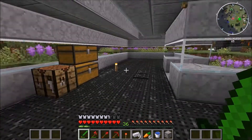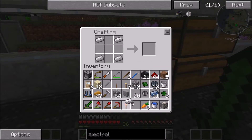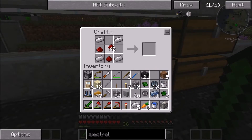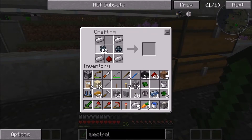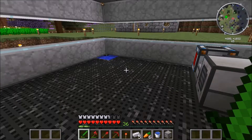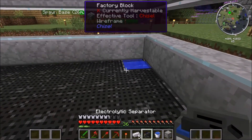I think we have everything else. I'm getting some weird FPS lag on the server — usually it's from it raining so much. So this electrolytic separator is going to go next to the pump. The pump is going to go over the water, so the separator goes next to it.